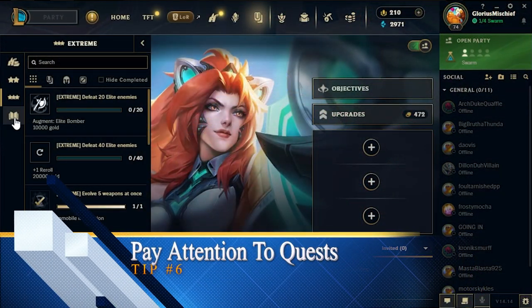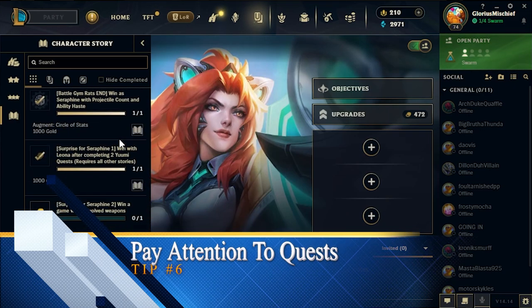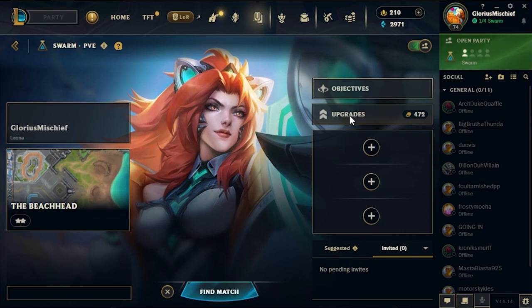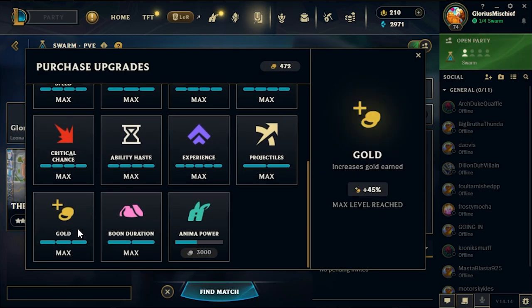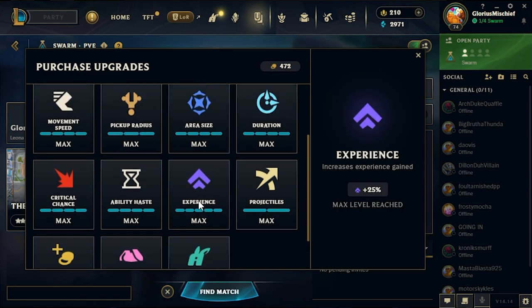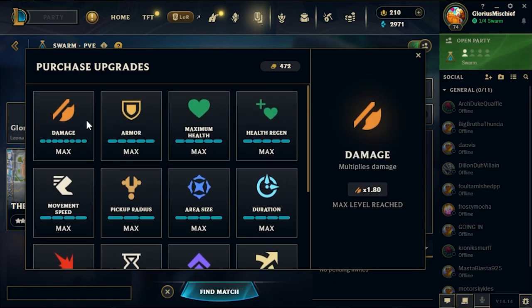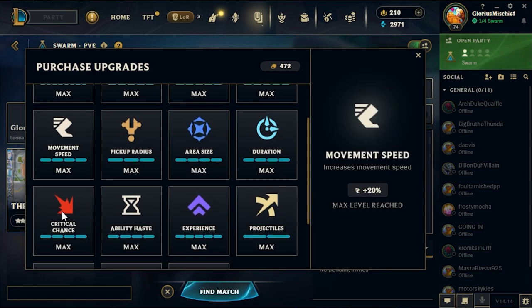Tip number six is to pay attention to quest unlock items and abilities. Every quest in your mini bar at the bottom is going to have a specific reward for completing. Although many just give you a couple hundred to a couple thousand gold, some are directly tied to some of the most powerful abilities in the game, especially some of those Miss Fortune shrines. Some abilities you unlock through quests are way better than the starting ones, so take the time to go over your quests and actively progress through those quest lines.